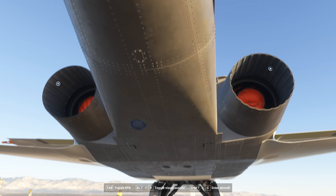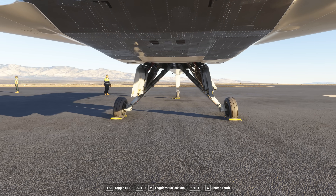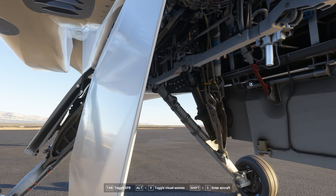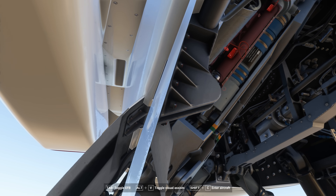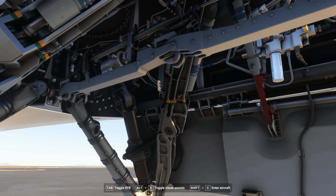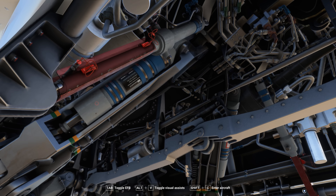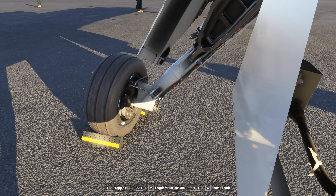I remember remarking about how the rivets on the rear section were not flush, and surely that would affect their drag — but actually it didn't. Looking, just trying to get into the landing gear bay — look at that! Look at the amount of detail there! That is ridiculous! None of that detail needs to be in there! It's like they took the actual drawings and designs for the thing and just decided to put them into the game in as many polygons as the game could deliver.